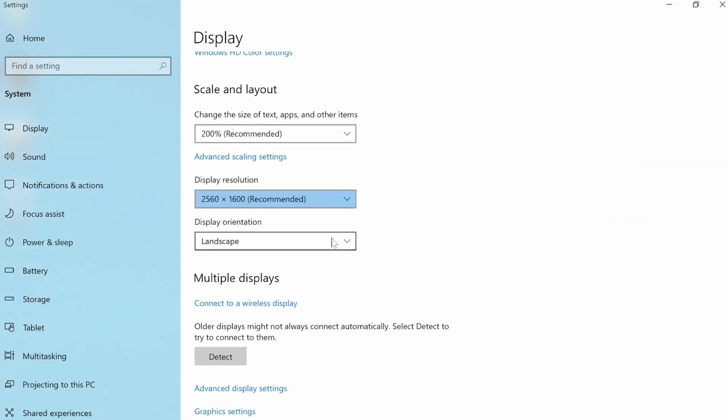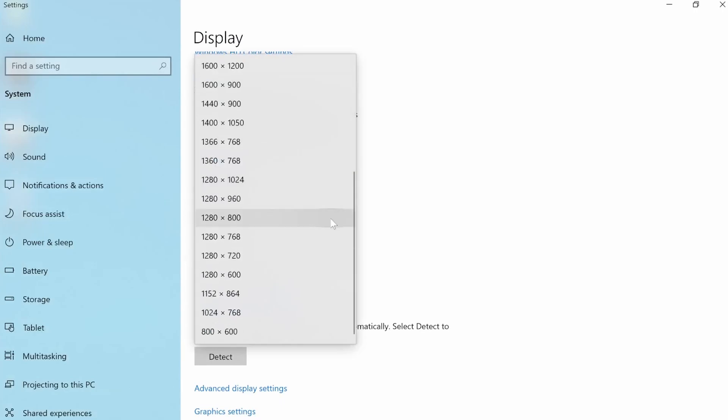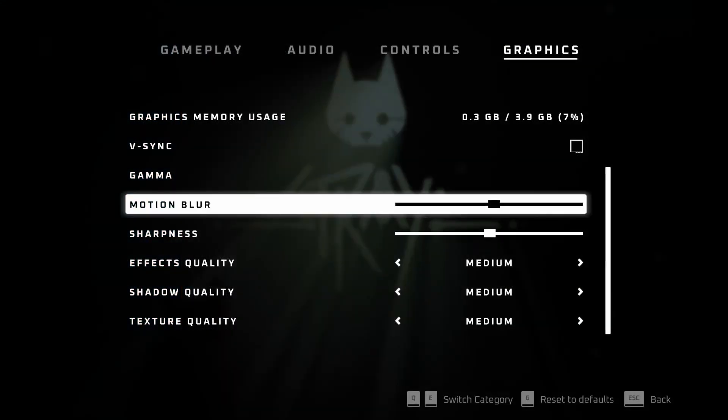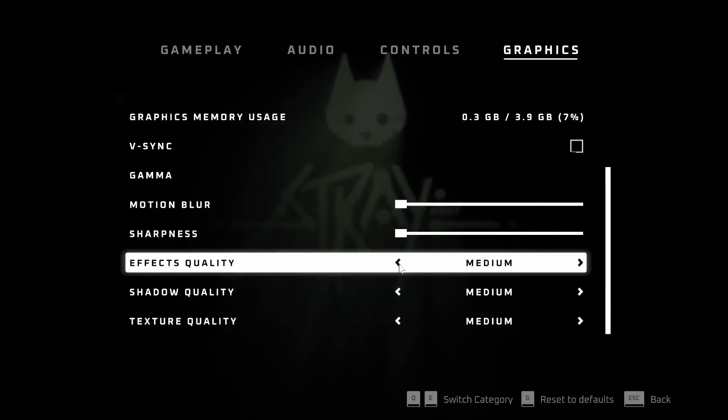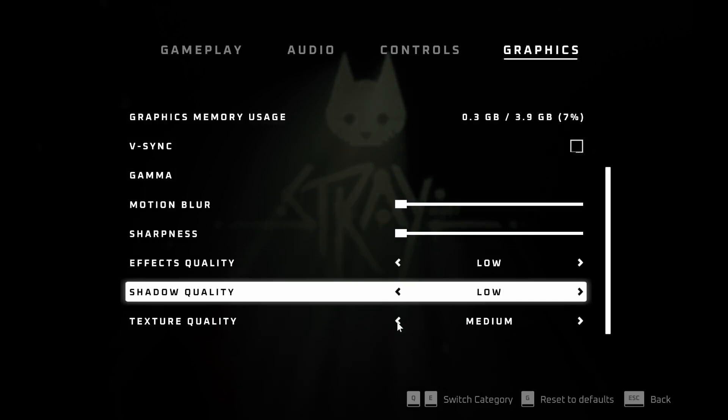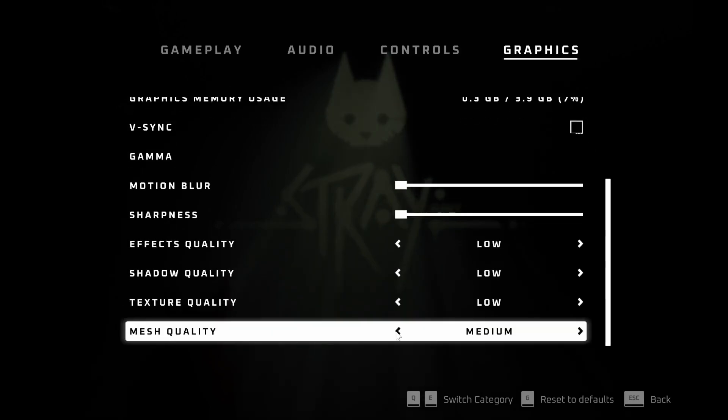Another thing you can do is go to the Display Settings and lower your system resolution. Lastly, don't forget to lower the in-game settings before you start playing. This will significantly lower the game's image quality, but should provide you with a noticeably improved performance. You can tinker around with these settings to see what works best for you.